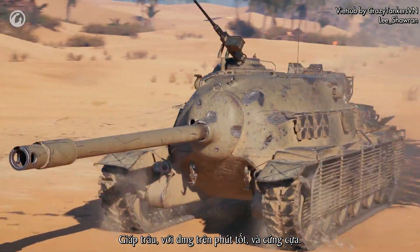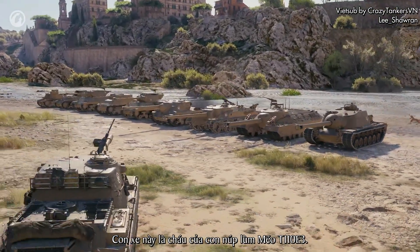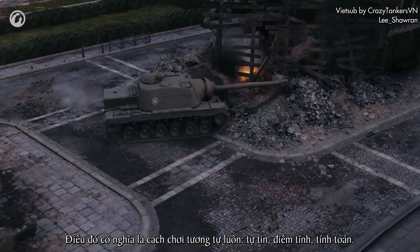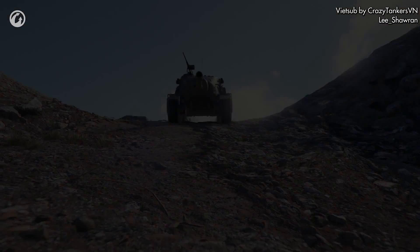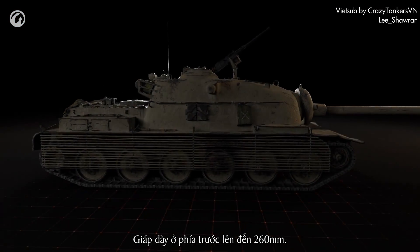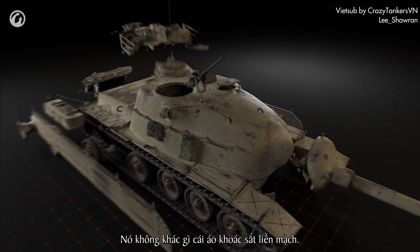Heavily armored, with good damage per minute, and tough — this vehicle is a descendant of the American TD branch, with the T110E3. This implies a similar gameplay style: confident, composed, calculated. That's what you need to train your American TD crew to be. If the enemy is skillful and strong, only the vehicle's armor can stop it. The armor thickness in the front reaches 260 millimeters. Its streamlined form looks so impressive for a reason — it's nothing less than a full metal, seamless jacket.